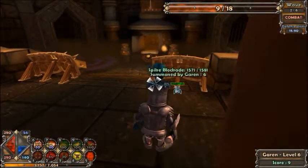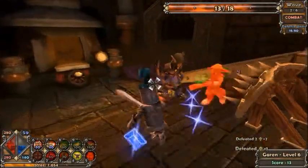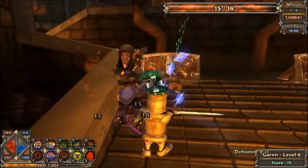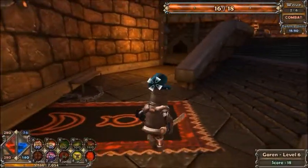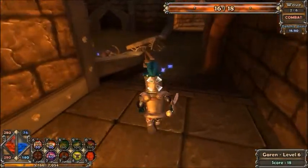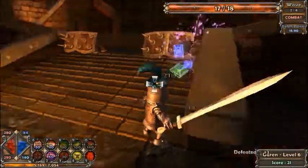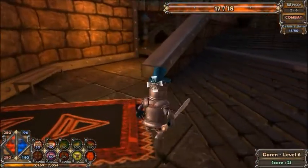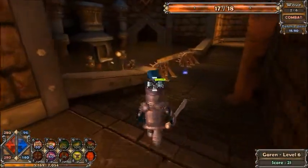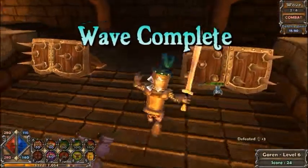The second round has archers — dark elf archers — which is something worth talking about. The dark elf enemies will target you before they target your defenses. The dark elf archers, dark elf mages, and dark elf warriors will all prioritize you rather than the defenses. They will still attack defenses if you're not around, but as soon as you get near they'll start attacking you. That's a problem that should be solved soon because I should level up enough to get the harpoon turret.